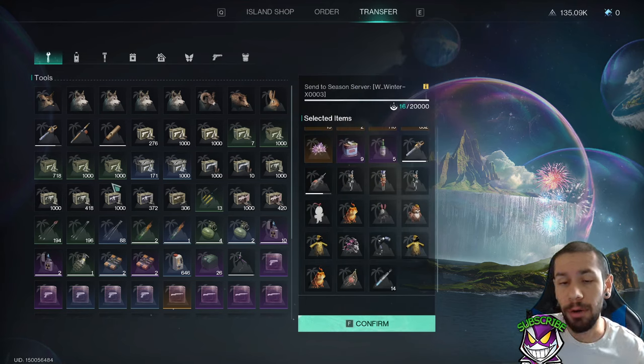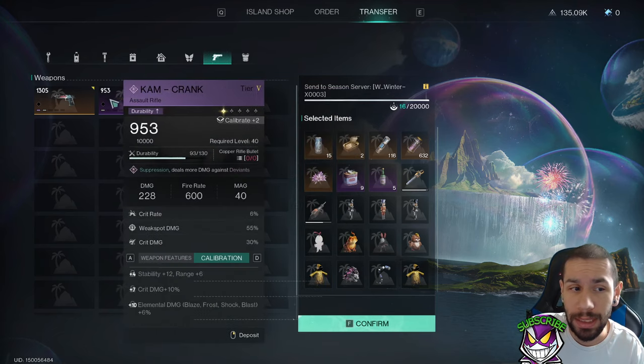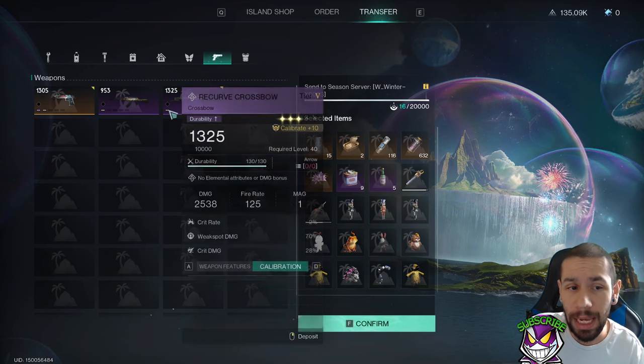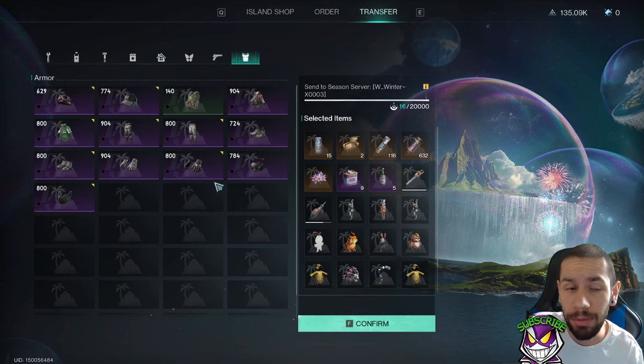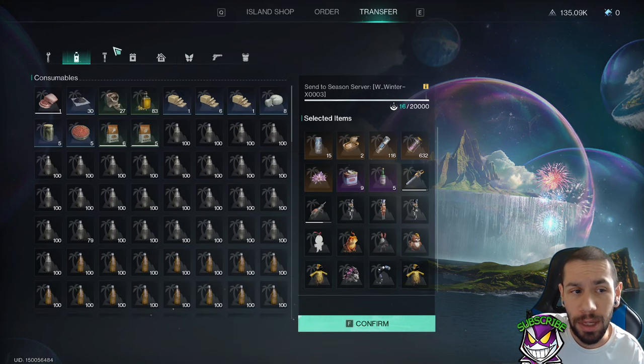Quick TL;DR of what I'm bringing over into Way of Winter: we have 20,000 transfer points — I don't know exactly what these points are called, so we'll just call them transfer points. The primary resources you're going to need are food and gathering resources. This is where I messed up last time — I brought over weapons and armor. Do not bring those; they will eat up all your transfer points and you can't even use them. Prioritize deviations and food.